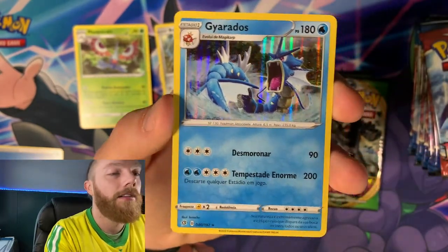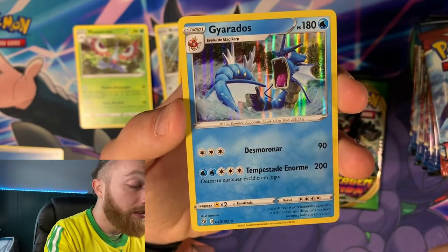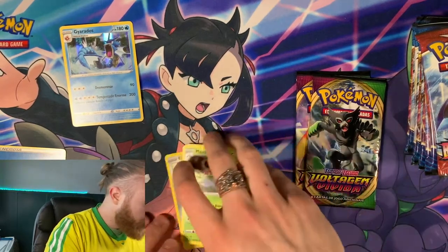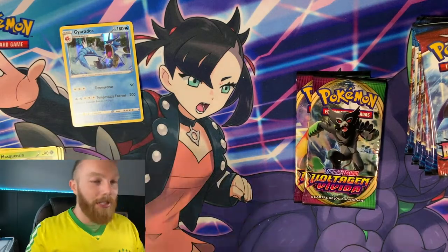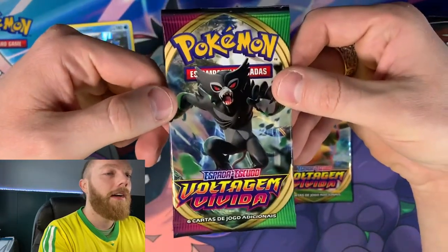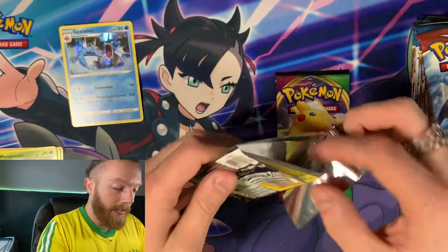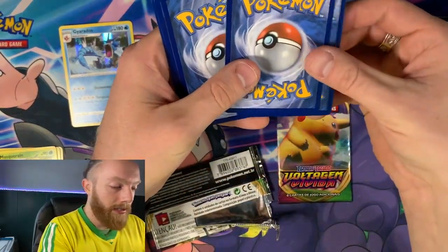Tempestade enorme — 200 damage. Strong dude. I want to keep these all organized because I don't really know what I'm gonna do with those. Should I create a foreign binder for all foreign cards? The rare card I think was second to last in the pack.